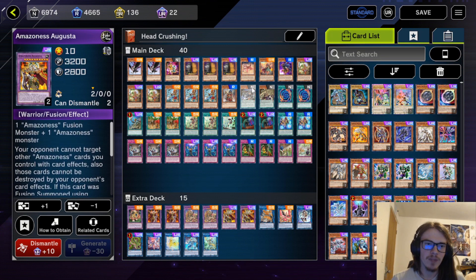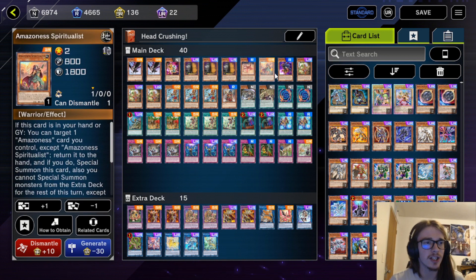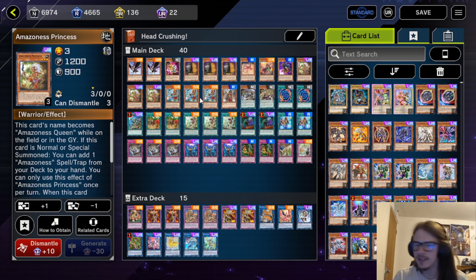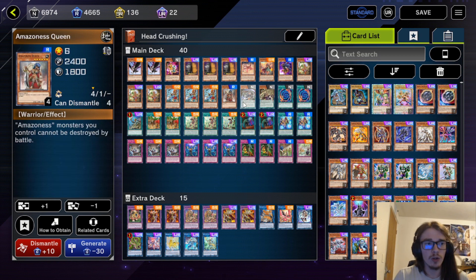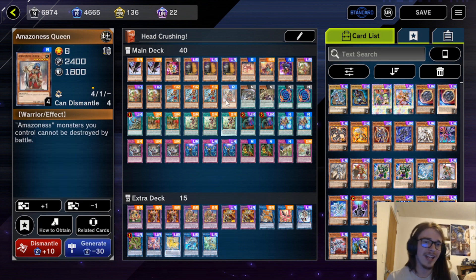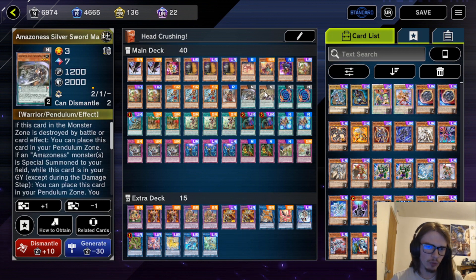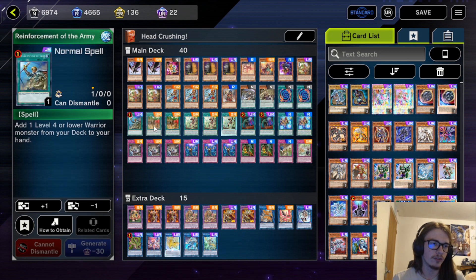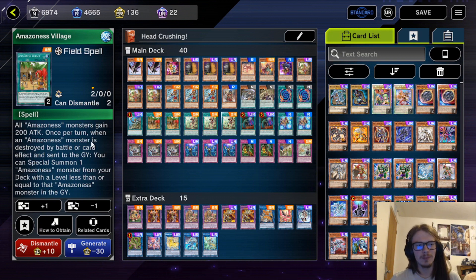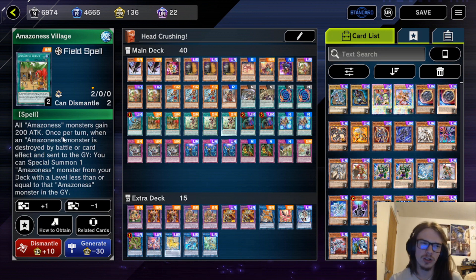That is how the strategy works overall, along with just additional big beaters in the extra deck. So with the quick card-by-card: we're running two DD Crow, one Scout, triple Maxx C, one Baby Tiger, one Spiritualist, one Spy, triple Princess — the best card — and Warchief — the second best card — so we're playing three of those as well. We're running one Queen; we can special summon this off of Princess so we're only running the one, and Princess basically becomes Queen in name so you don't really need the other one.